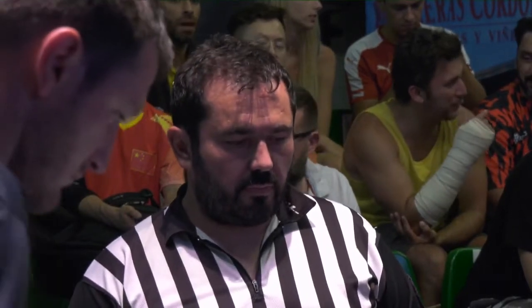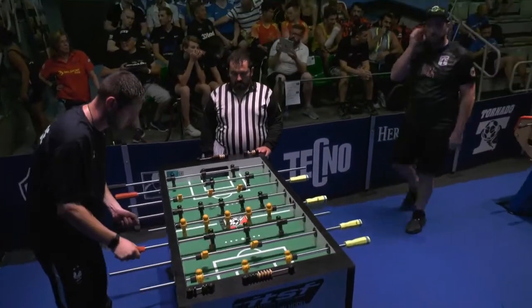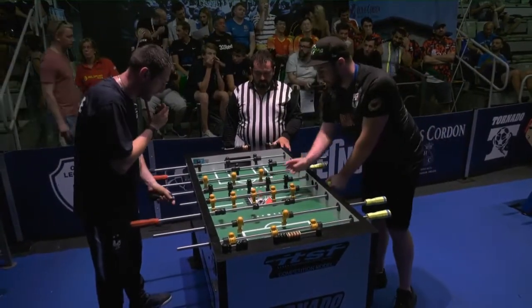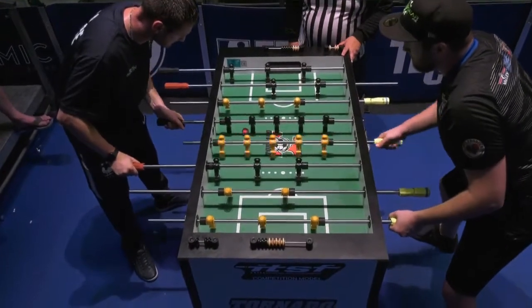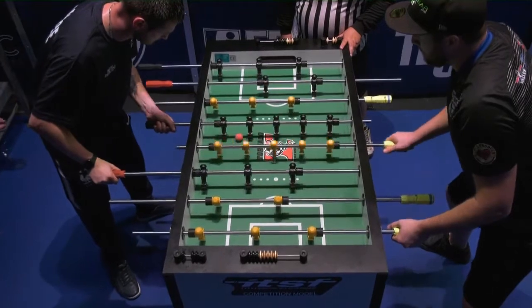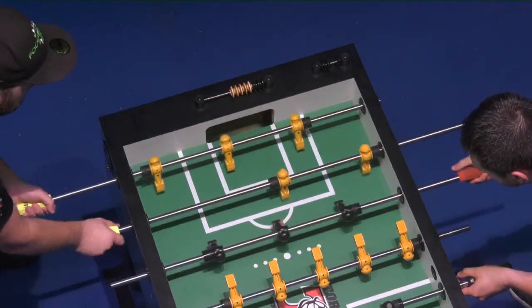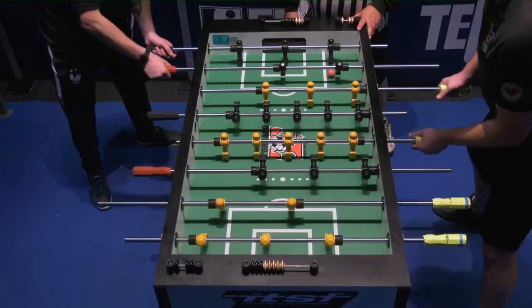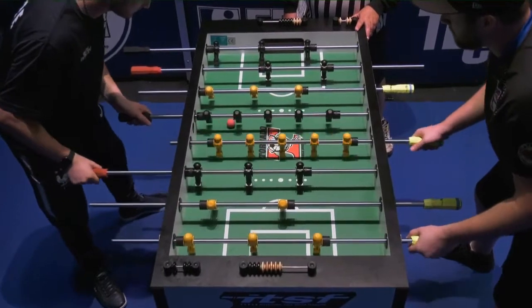Jim Stevens here, happy to bring you all the excitement of the world's greatest table soccer event — the 2019 ITSF World Cup from beautiful Murcia, Spain — bringing you men's singles action in the elimination bracket. A quarterfinal where the winner advances into the final four. Robert Atha is already there. Ryan Moore can join him with a win on his home table as we get game number three underway. Miguel dos Santos Lote putting it into play, advancing it along that near wall — every possession is so important for Miguel.